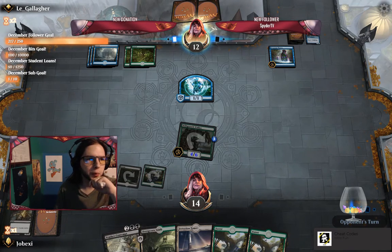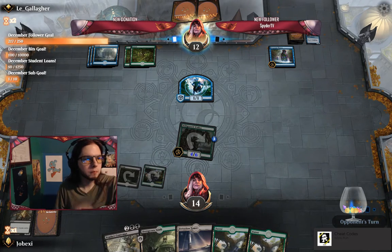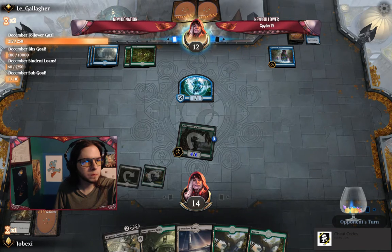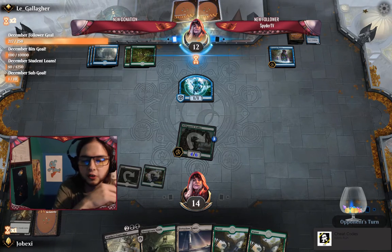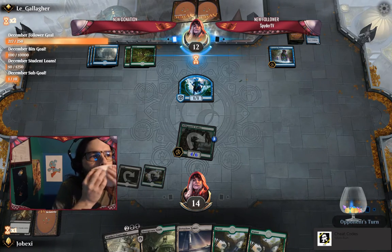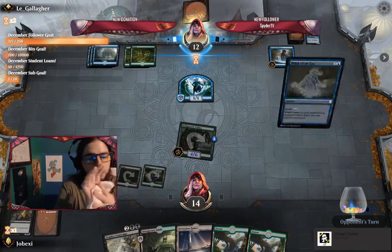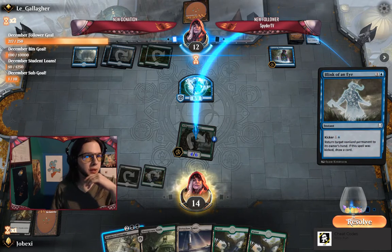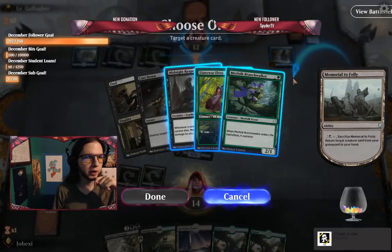It must be really intimidating for the opponent right now seeing I have five cards in hand. But we will surely and certainly see. Opponent's going to have to make a choice at some point. Blink of an Eye — putting it back to my hand. In that case, I find back the Branchwalker.